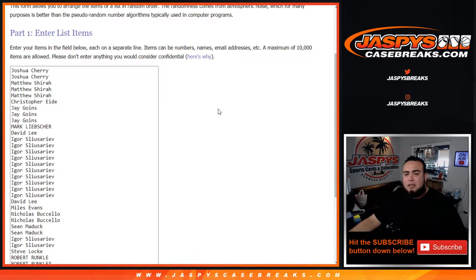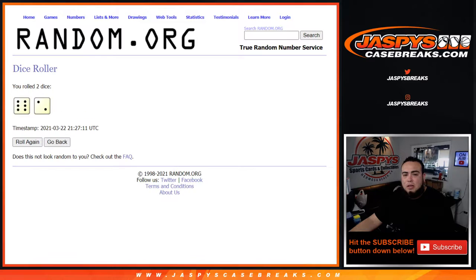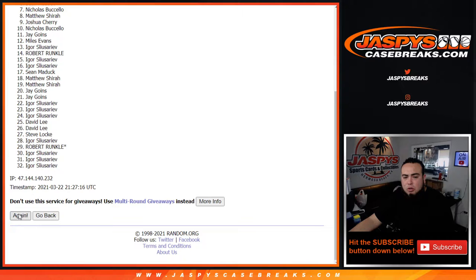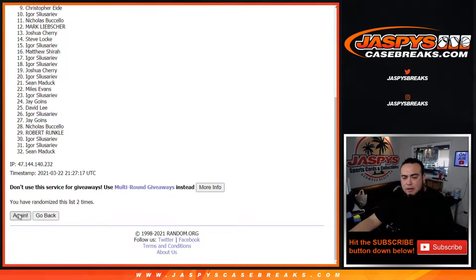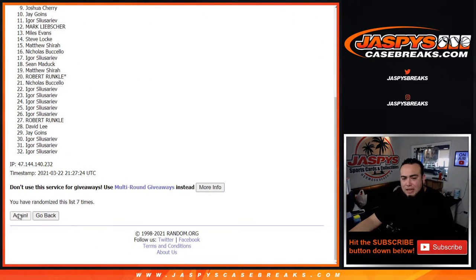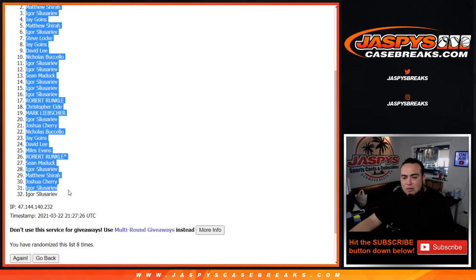Here's the dice roller — this is the randomizer for the names and teams for the one-box break. Let's roll — it's a six and a two for eight. One, two, three, four, five, six, seven, and eight. Six and a two, eight times — that comes down to Igor.